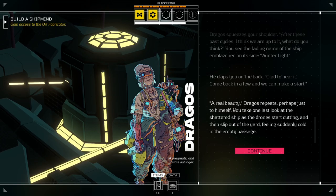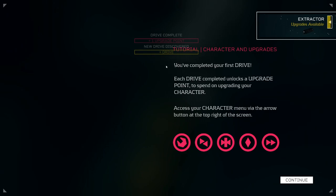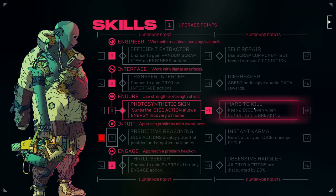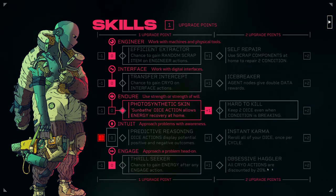You take one last look at the shattered ship as the drones start cutting, then slip out of the yard, suddenly feeling very cold. Drive complete — one upgrade point! Each drive completed unlocks an upgrade point to spend on upgrading your character. We finally got a point. Now the problem is finding out what I want to do with it. Chance to gain random scrap item on engineer actions sounds amazing. Instant karma sounds fantastic but that's not going to happen. Chance to gain energy after any engage action — I haven't seen very many engage actions.